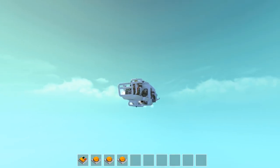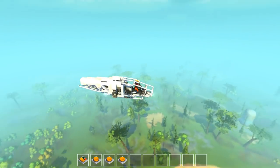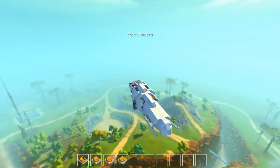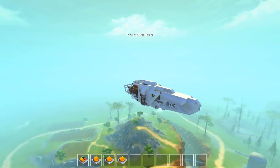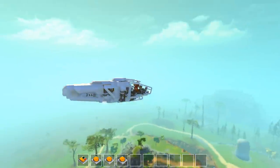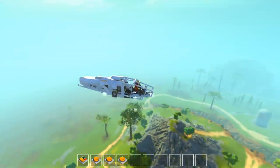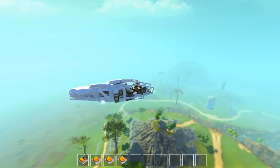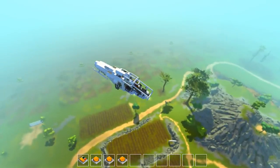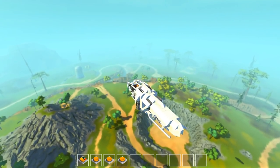If you guys remember my old episodes, you remember I used to be really bad at flying vehicles in this game. Look at how stable this thing is. So if we let go, we'll slowly start to fade down. S doesn't do anything for us — we're just hovering in the air here. How is that providing enough lift for us to just hang out there?